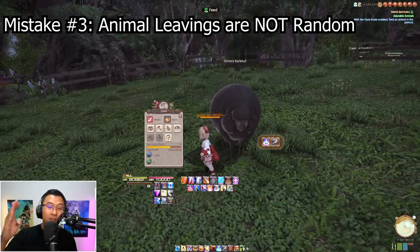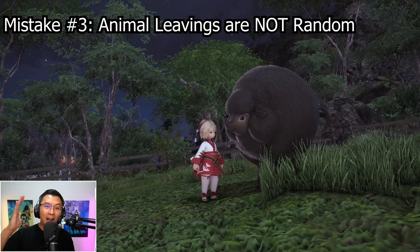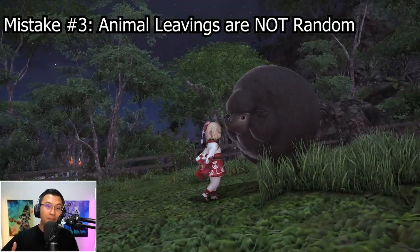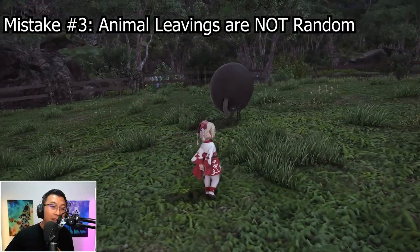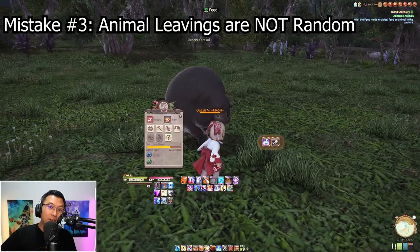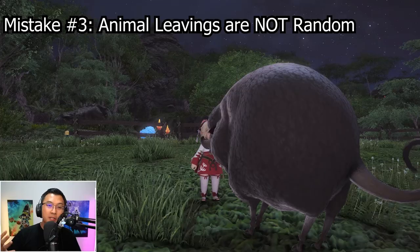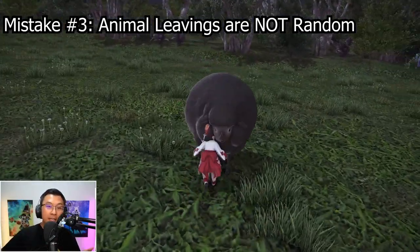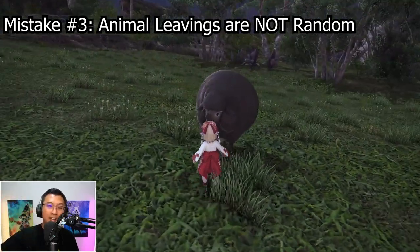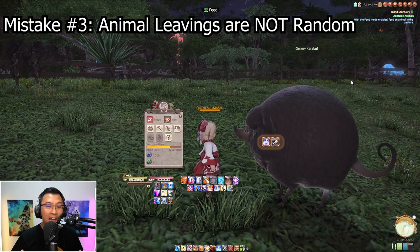For my third mistake, I initially thought animal leavings are totally random. If you don't know what leavings are: you capture creatures, put them on your farm, feed them, and over time they leave materials called leavings. For example, sheep can give you milk or fleece. I totally misunderstood this — I thought it was random, so I was checking in on my animals every few hours trying to find leavings.